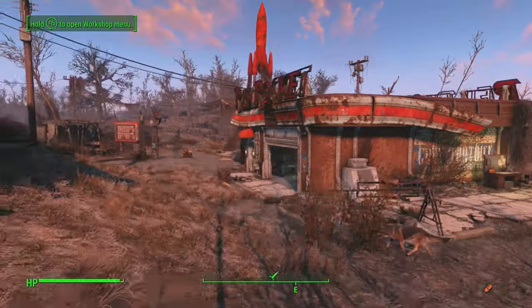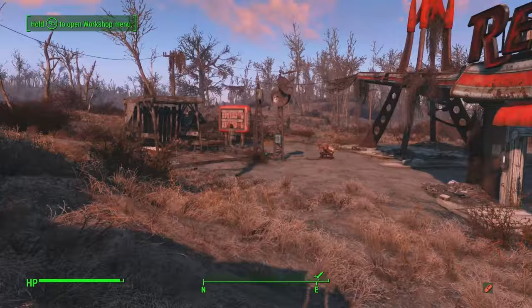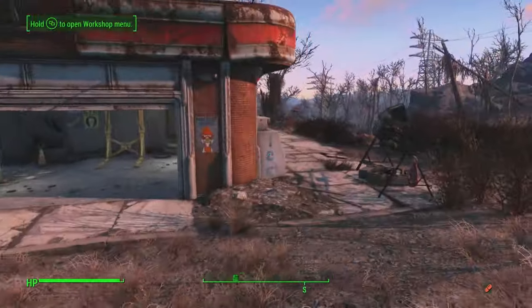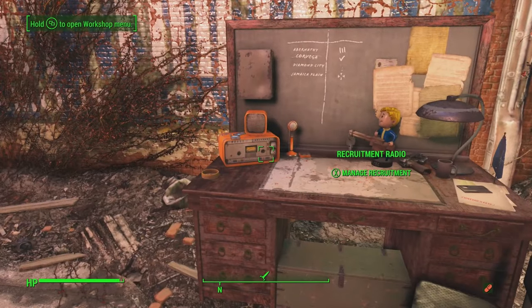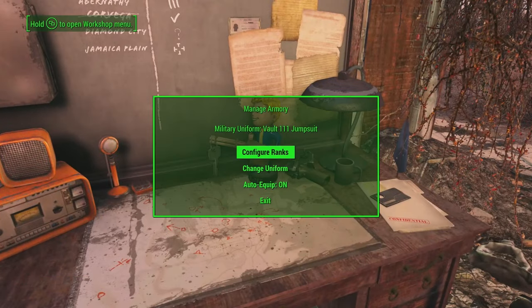Hey guys, we're back and we are going to try and remember what we were doing. Don't mind the slave collars — this is not my doing, that was raiders. Now we're gonna try and convert this place into a proper outpost and see if we can get everybody recruited with some good gear. So let's set up a uniform first off.